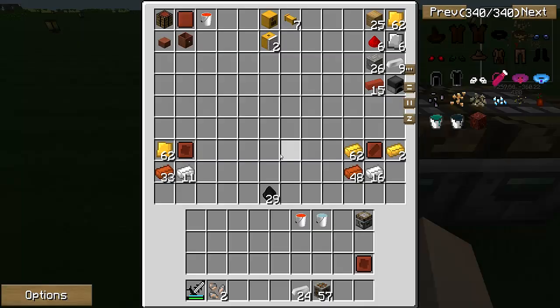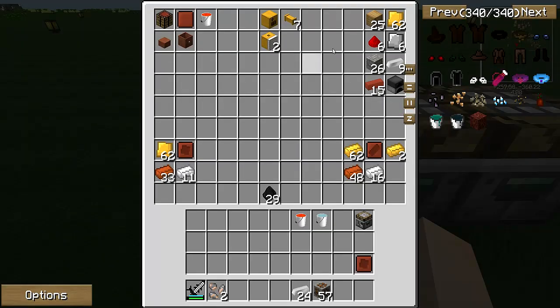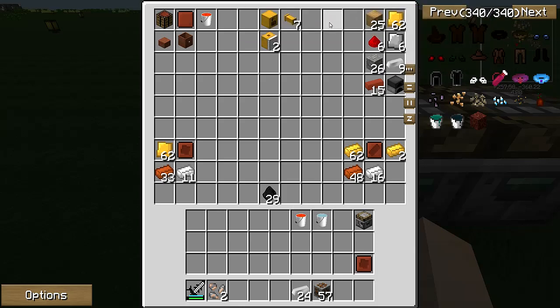Now let's look at materials. You're going to need 62 brass plates, 6 iron plates, 9 iron ingots, a furnace, 15 clay bricks, 26 cobblestone, 6 redstone, and 25 wood planks.